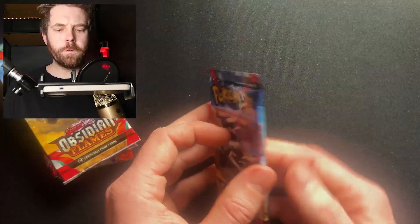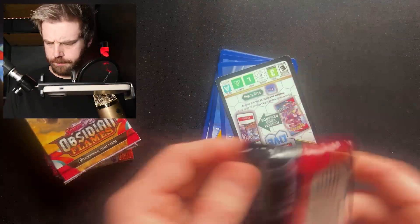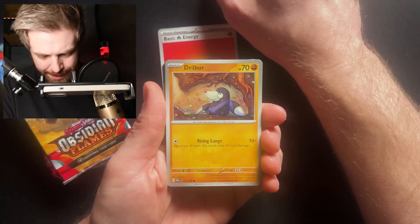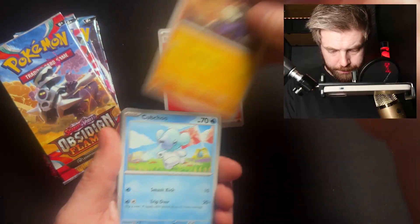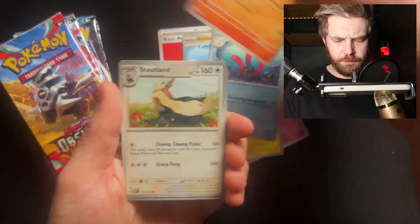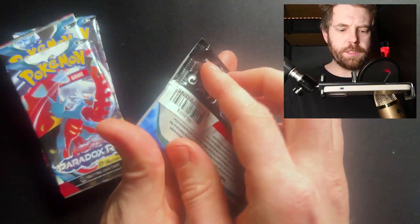Holographic — first of the Obsidian Flames. Fire — oh yes, that means this is a good pack, right? Doesn't it? That surely must be the same illustrator as the Slakoth — it is not. Okay. Drilbur, Cubchoo, Spantry, Tynamo, Voltrio, Darmanitan. Stoutland. Espeon Reverse. Skarmory Reverse and Palafin. Second Obsidian Flames — classic Joker Games opening of the blister booster pack here.